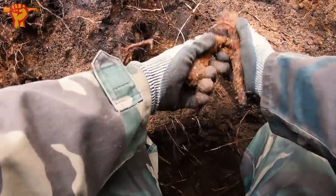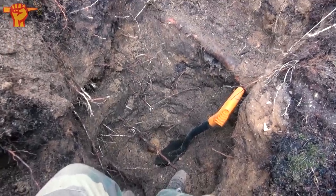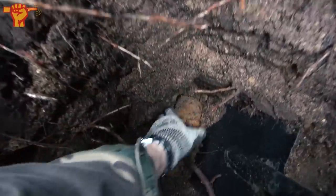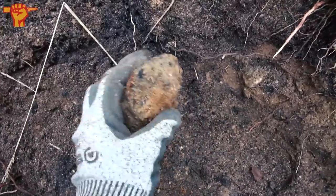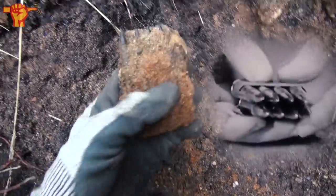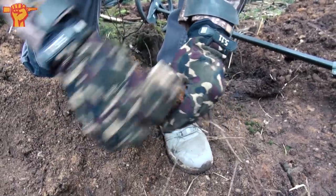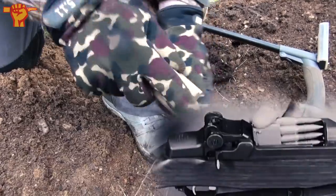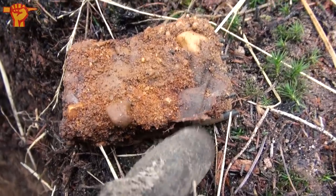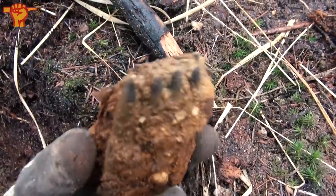Another iron object — two very rusted ones. I'm still working on this foxhole; it's getting deeper and deeper, probably well over a meter already. All the way down there I had an iron signal. This is a live Enbloc clip, unfired, packed with eight rounds. I can already see that there's a black dot on the bullet tips, which means these are armor piercing rounds. Unfortunately it's live so we're not gonna take this with us. There's still some paper — parchment paper — wrapped around this clip. That's a very cool find.